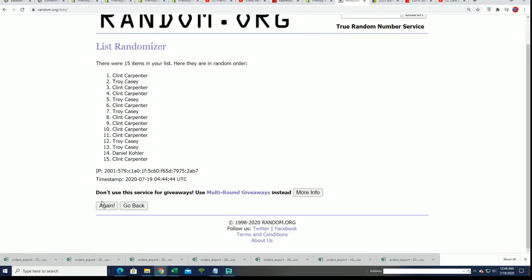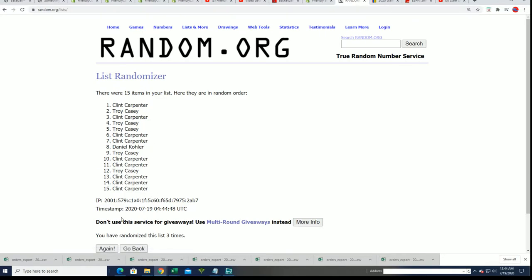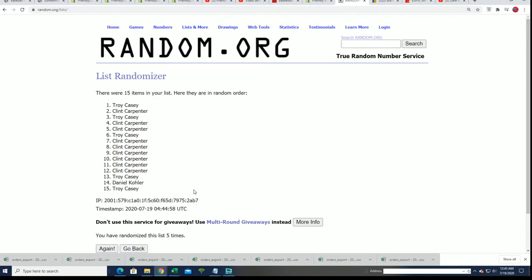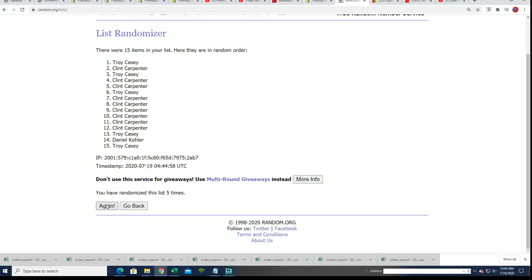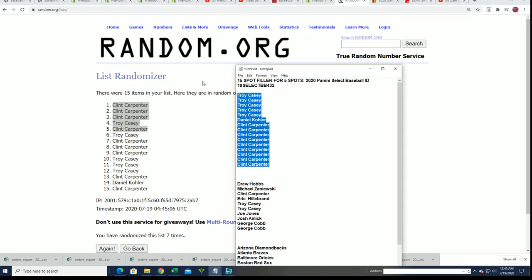If your name's not in the top five, you don't get much — just a base card from random products. So you really want to win and be in the top five to get your spot. Lucky number seven, and there it is. Congratulations to Clint — you got some big discount spots — and Troy C landed in the top five as well. Congratulations to our winners in the filler.